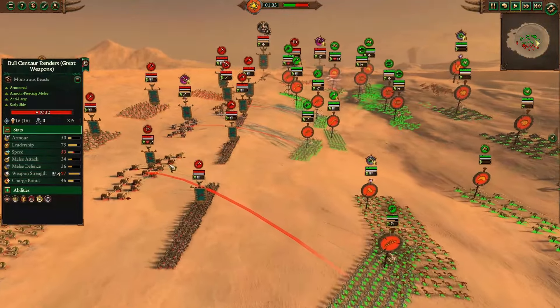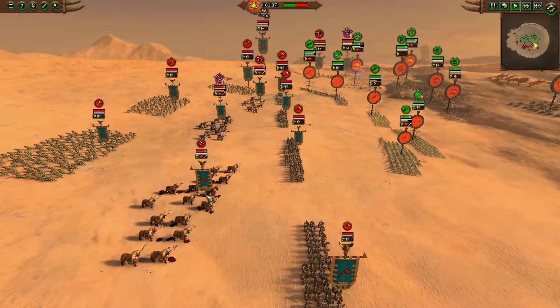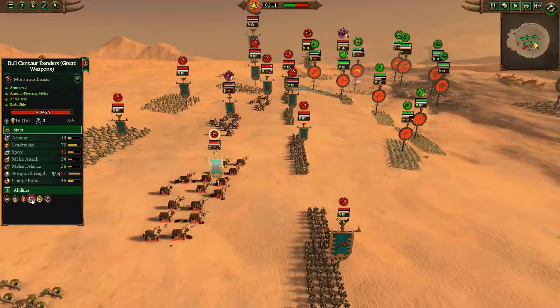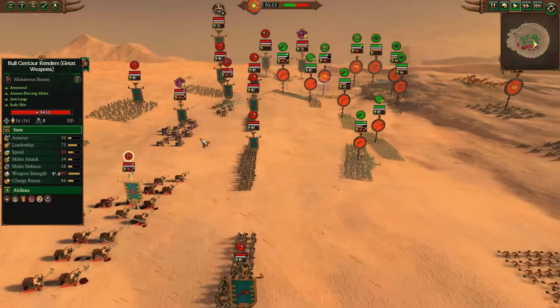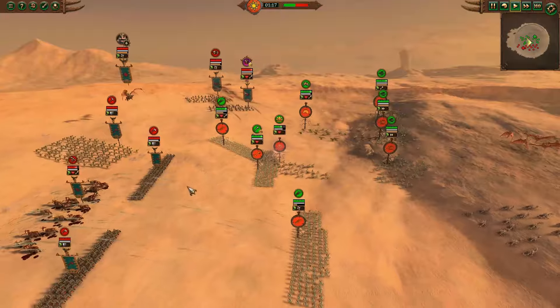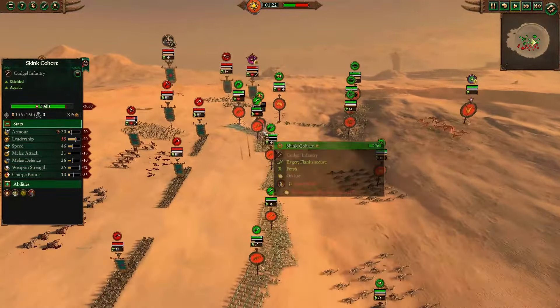Lizardmen moving up, going to use their little Javelins on the Bull Centaur Renders. A good number of those Javelins are going to miss, plus the Bull Centaurs have some Missile Resistance, so they'll largely be okay — though they're not going to love taking this fire for free right now. They should probably be moving back to get away from it, or charging in. Either or.